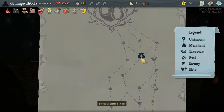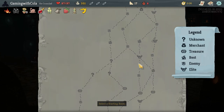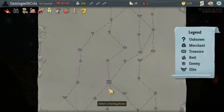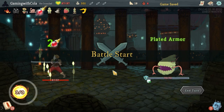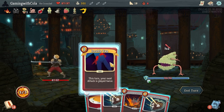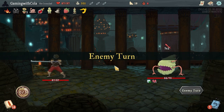Act Two — let's look at the top. We've got three fires, a shop in the middle or an elite, so we're thinking probably this branch. We've got a campfire then an elite, campfire — I'm liking that. I don't want to risk the elite, so we'll come down this branch, then here and maybe here and then here. Let's do that. Double Tap and Bash. End turn, taking a little bit of damage.